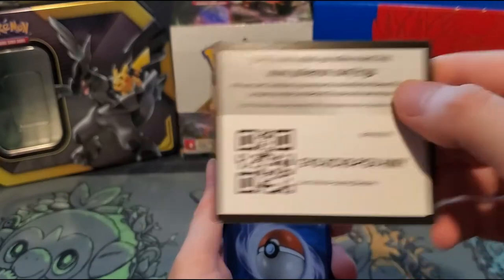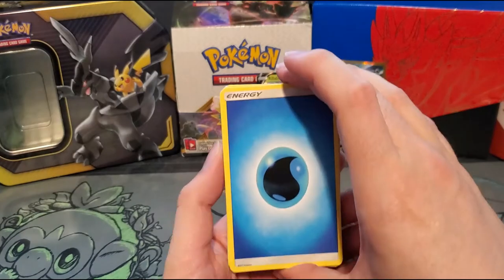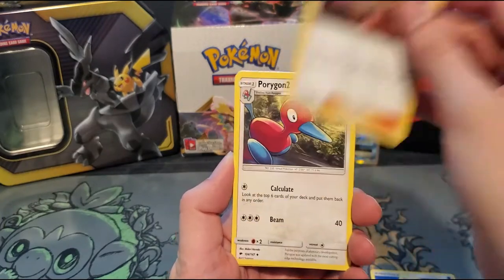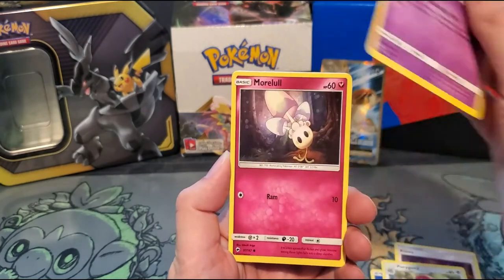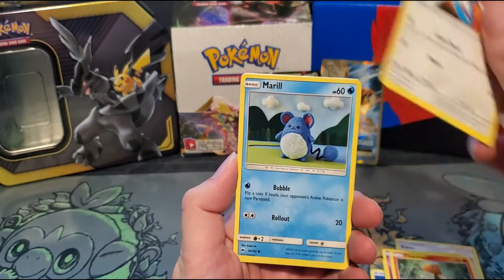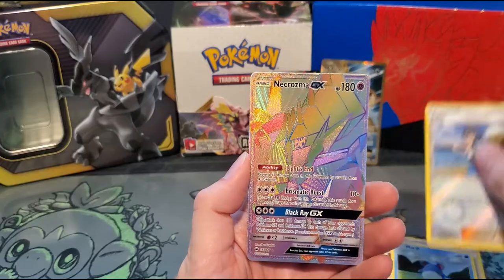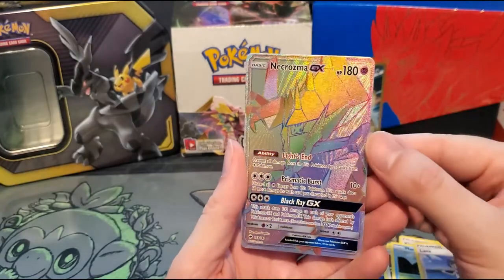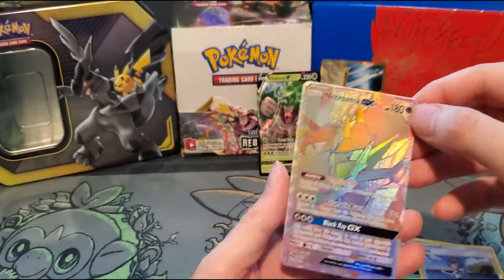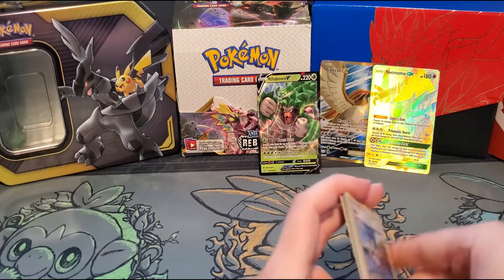Here's our Burning Shadows pack. I just always forget that Evolutions was three. We got Olivia, Kiawe, Porygon 2, Esper, Moralol, Charmander, Porygon, Meryl, Lana — that is a Reverse Holo. And we got a Rainbow Rare Necrozma GX! That is very nice; I don't believe I've had that one yet. Let's put him here by our Pidgeot. So far we're two for two, which is very nice — maybe we can keep that up.